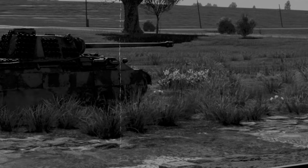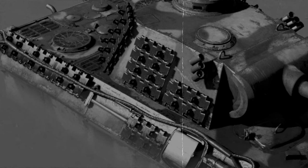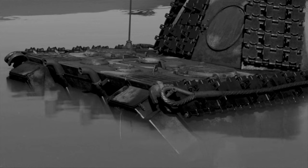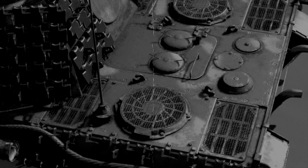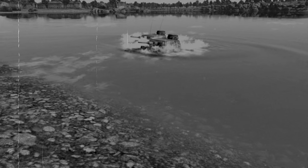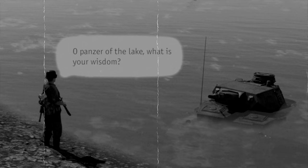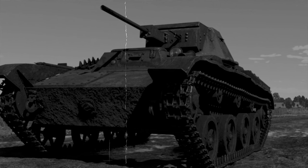Each tank-building school developed their own ways of solving that issue. The Germans, for instance, came up with deep wading. The Tigers and Panthers were the first tanks to have their cooling systems waterproofed. Before crossing a river, the crew would seal the hatches, extend the air intake pipe, and turn off the fans. The water would get to where the fans were and cool down the engine while going across a riverbed. The Panzer Models 3 and 4 had deep wading variations too — they were called Tauchpanzers, German for diving tanks.